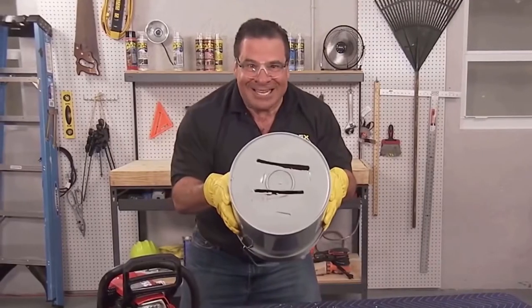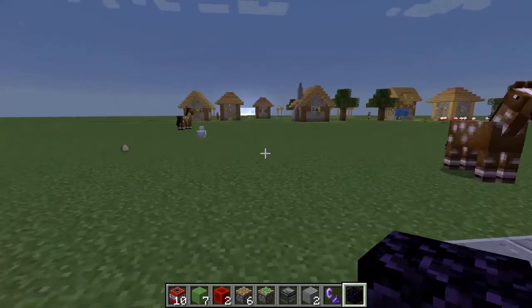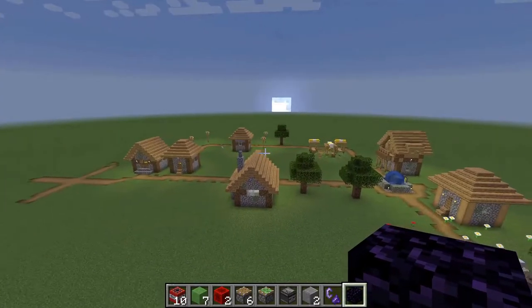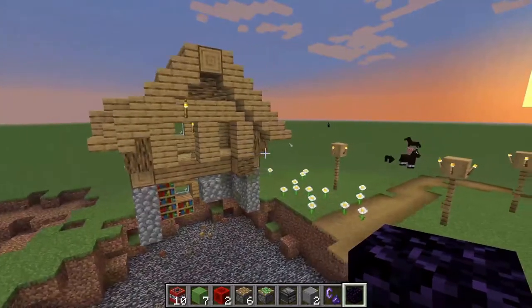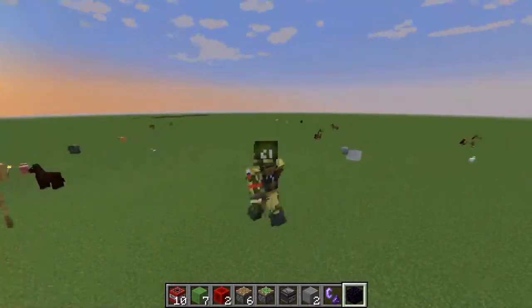That's a lot of damage. I attempted to blow up that house but the cobblestone really got in the way — as you can see there's a lot of cobblestone. So what I decided to do is just move the missile up a little bit.